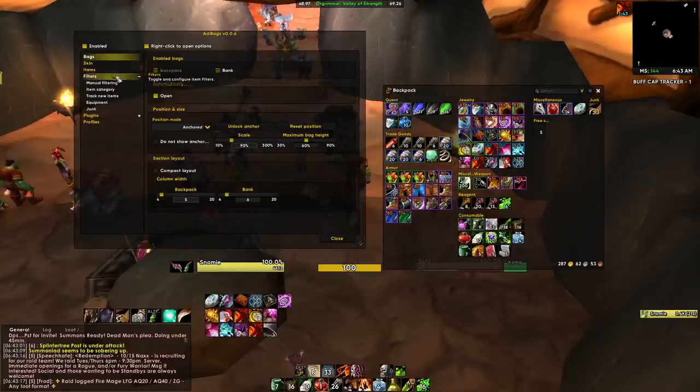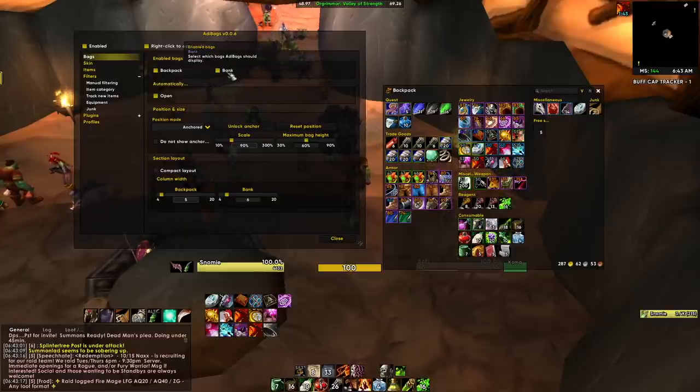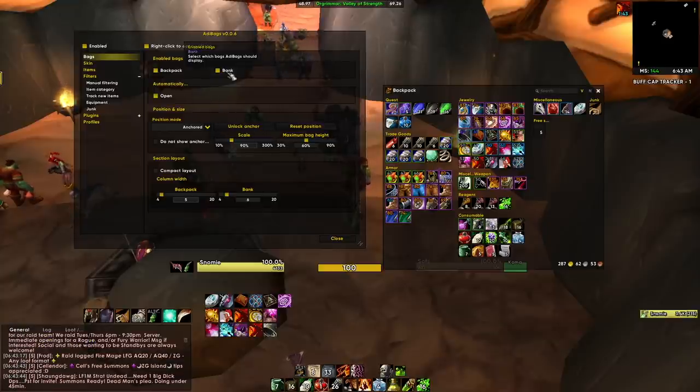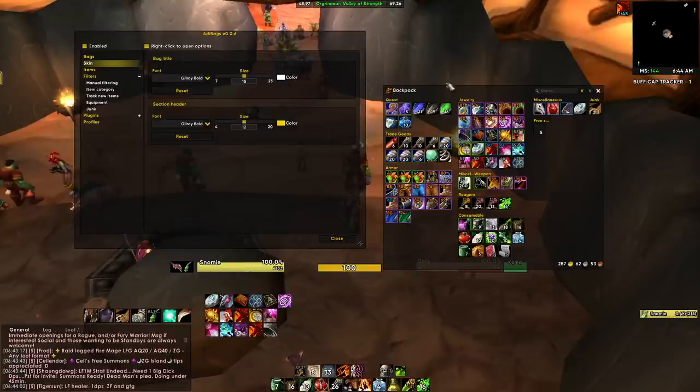You can customize whether you want AdiBags to manage your bank — I highly recommend using it for both your backpack and your bank. Under the Skin section, if you're using my UI, change the font to Gilroy Bold to match the rest of RedTuxUI. That's the main font used throughout, so set it to Gilroy Bold if you want everything to look consistent.